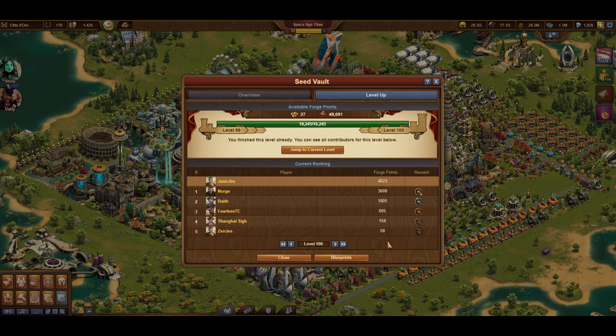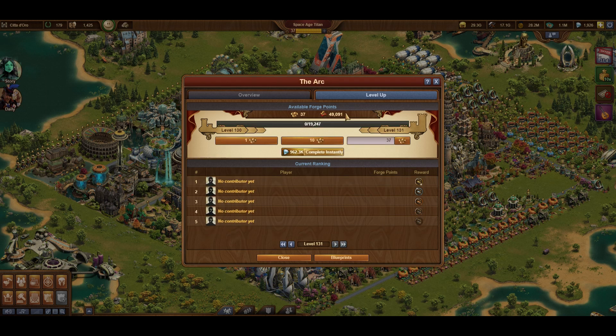One thing to note is that you will need a large amount of Forge Points stored in your inventory, especially at the higher levels of the higher age great buildings, where you may need to add a few thousand at a time. The best way to get tens of thousands of Forge Points is to have a high level Arc, which is probably the first great building that you should try power leveling.